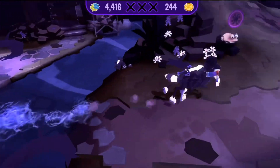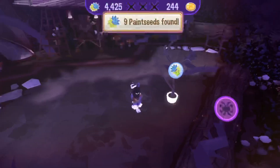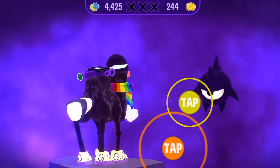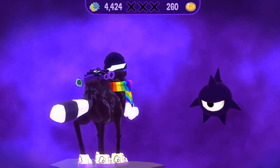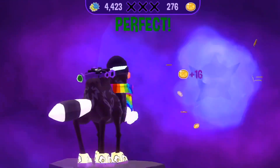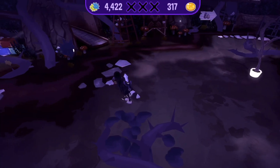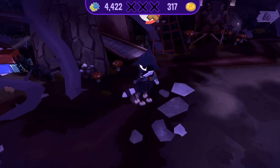In Serapia, in order to get to Coral Canyons where we need to go, we're just going to stay in Serapia and fight 20 more of these guys. To get to the Coral Canyons gate I have to have 25 of these defeated, and right now we only have five.